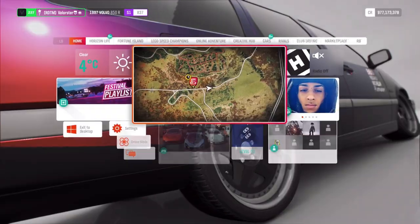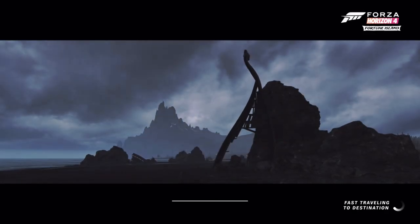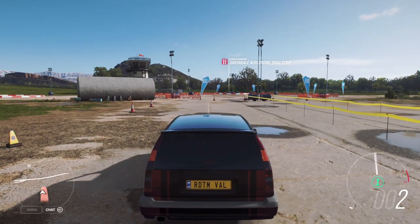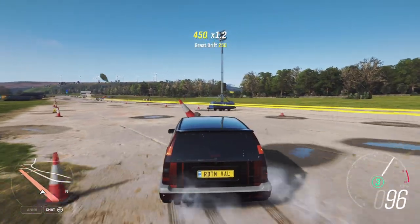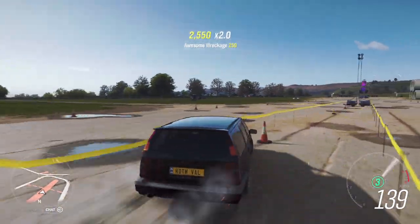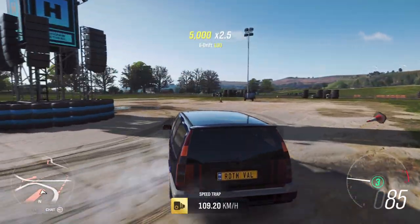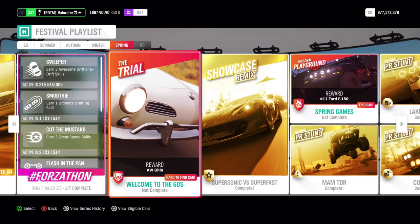For the drift skills, the easiest way is to not get hit by traffic cars or drivatars. Just come here and have fun with your drifting. The car is set up so you can drive the 19 kilometers while also doing the drift skills. Press your handbrake or don't — you can easily do it and you'll get it done.